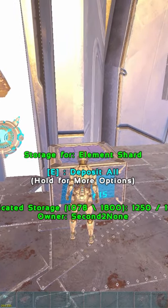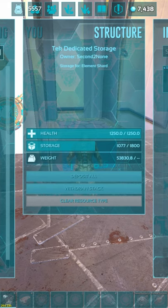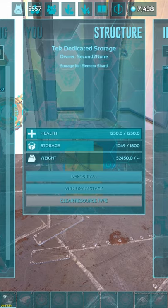Then what you want to do is go crouch next to it, access it, and transfer one item to your inventory. Then drop all from your inventory. Then go in the dedicated storage box, transfer all to your inventory. Then you drop everything one by one from your inventory to the floor.